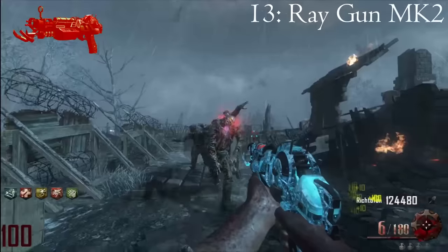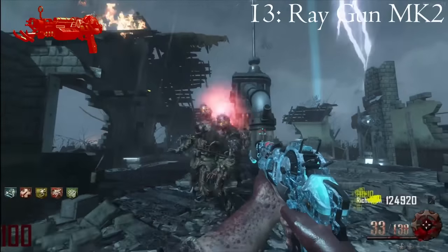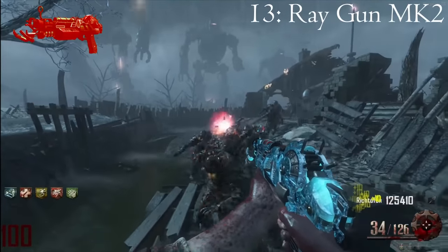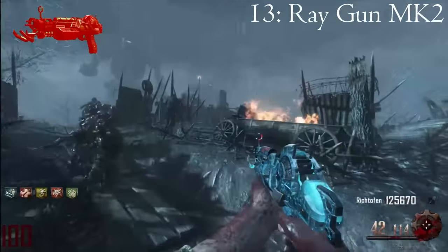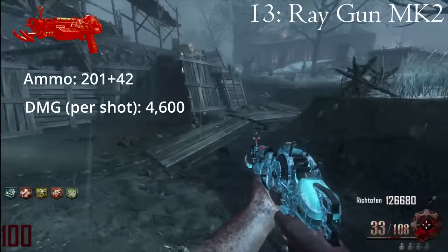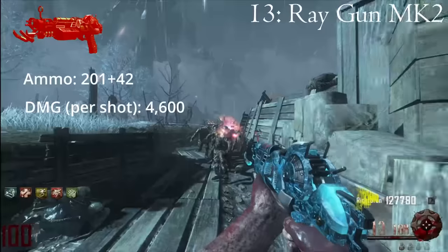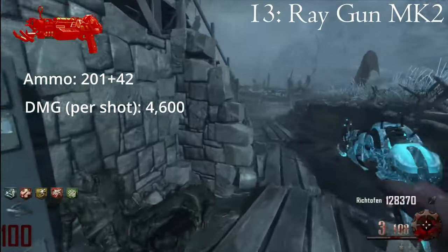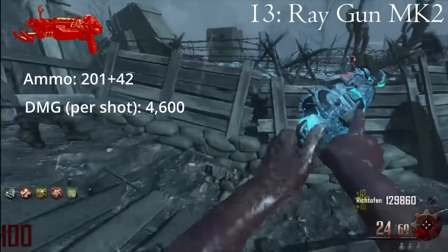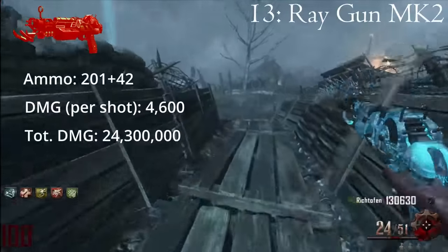The Ray Gun Mark II is the second iteration of the Ray Gun and it is a stark improvement from the Mark I. It fires green energy projectiles in a three-round burst. The thing that makes the Mark II so special is not the whopping 243-round ammo capacity nor the 4,600 damage per shot — it's the ridiculous 21.7 times headshot multiplier. That means per headshot each round does 100,000 damage and therefore 300,000 per burst, meaning the Mark II is capable of dealing 24,300,000 damage and can kill up to four zombies.